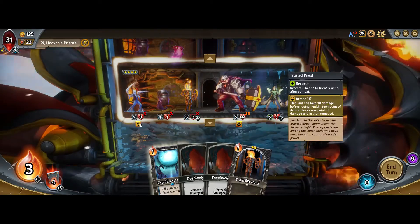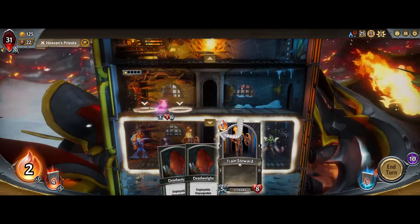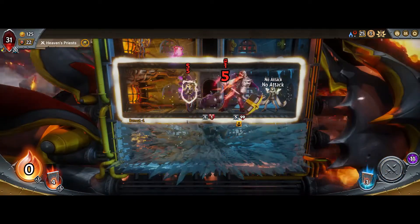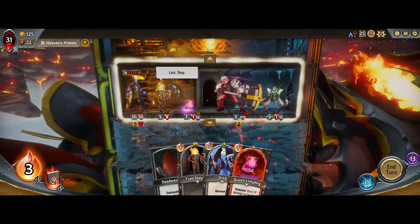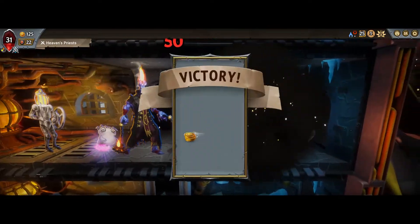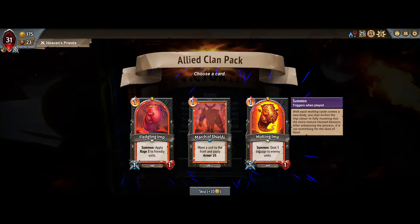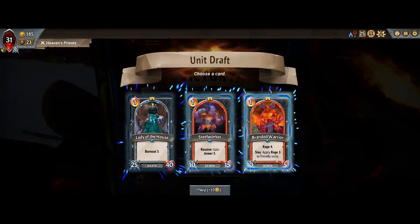That's a risky Crushing Demise for getting rid of a healer — I don't think it's worth it. Here's our champ. The champ is great, and we got the Molded, so we can do the strategy we talked about.